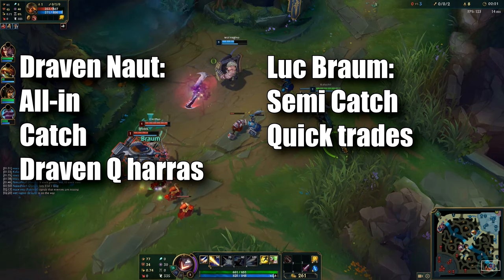As you can see my support is Braum and I'm Lucian, and we're up against Nautilus and Draven. The enemy's comp is built around picking and all-in — Nautilus can catch someone with his hook and they're probably going to all-in. That's their strength. For us it's almost the same: we don't really have a hook to catch, but we have Braum's passive. Once Braum's passive stacks, Lucian can get a real easy combo off and CC that target, so we also have some sort of catch.